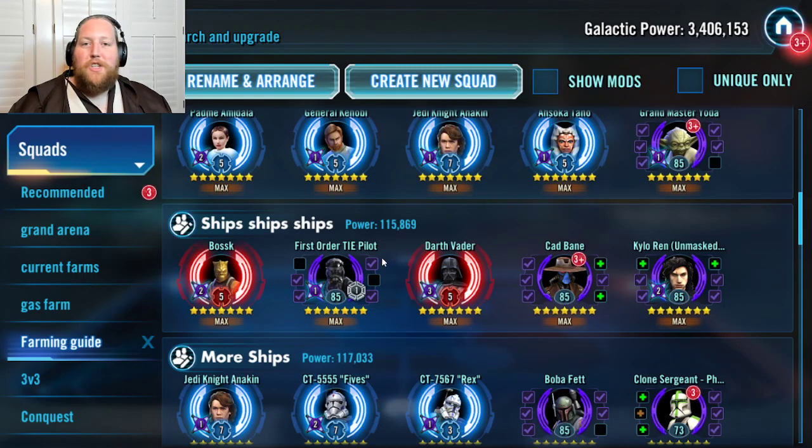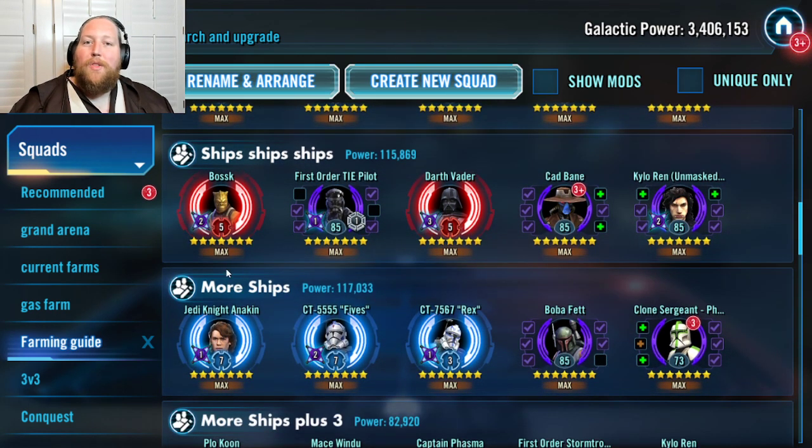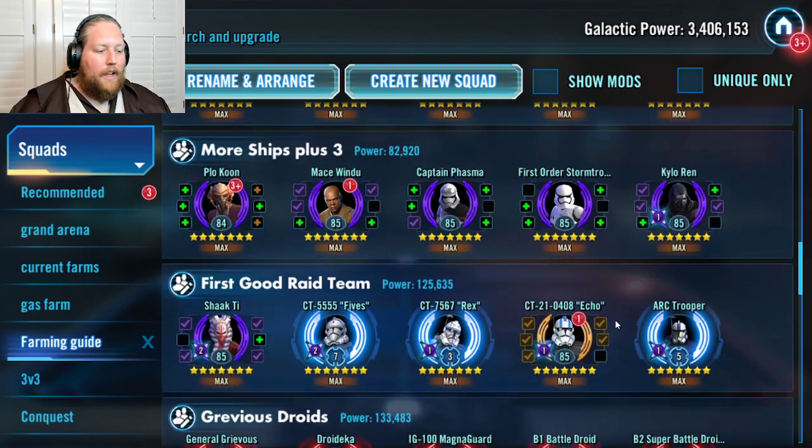Moving on, we start farming the ships for the Finalizer because we are working towards SLKR, and also working towards GAS. So far the main teams are Geos and Basila Jedi, which leads into Padme. Now you branch out a bit — you need all the ships required for the Finalizer. You're also getting ships good for the Negotiator fleet, run under Mace Windu for now, to get the unlock for GAS. GAS requires Galactic Republic ships, and Mace Windu's Endurance ship is more than enough to get the job done in the GAS event.